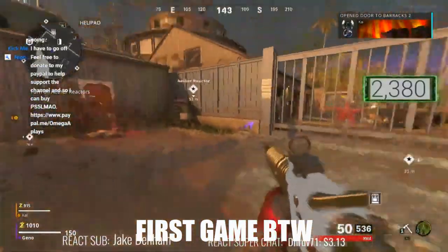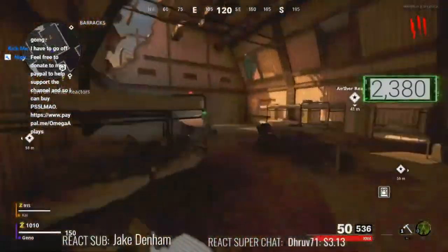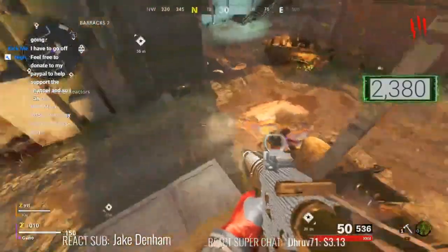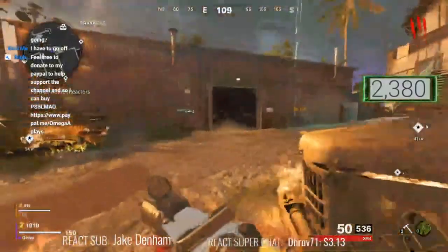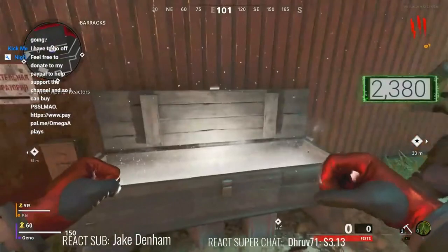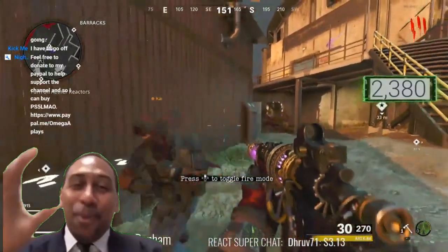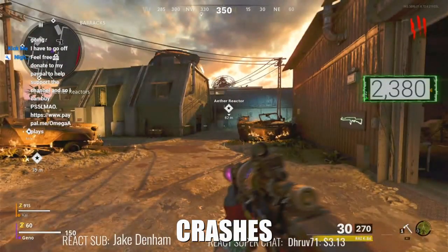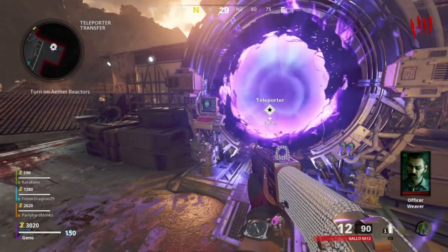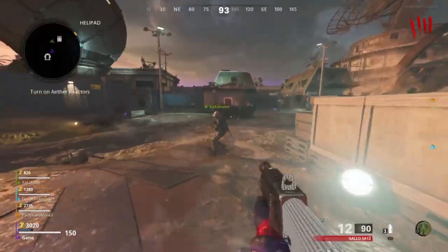This would be a good area to train — definitely a good area. We gotta turn on all the ether reactors for the power to go on. This is exactly what I've been waiting for. What you just saw right there was me getting the Wonder Weapon for the first time in my first game of Firebase Z.